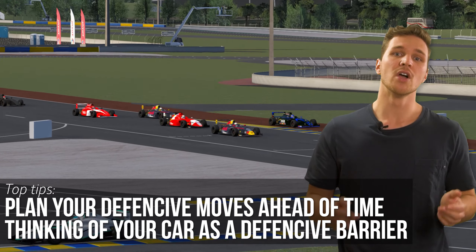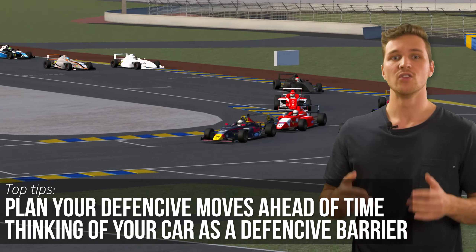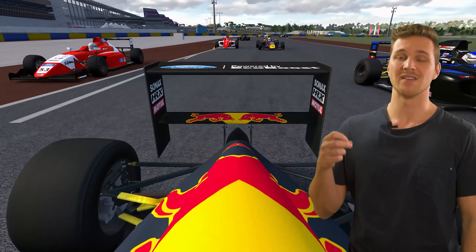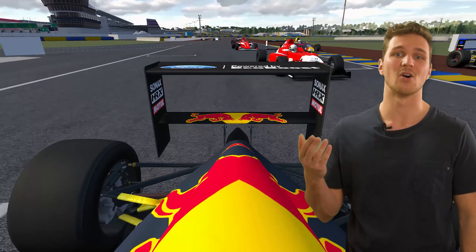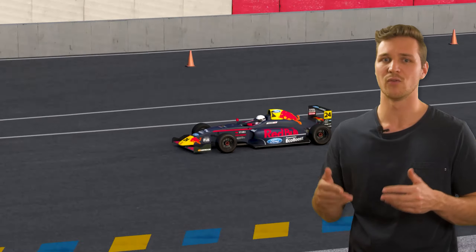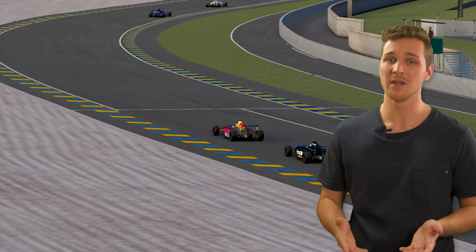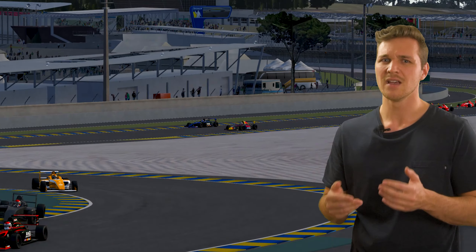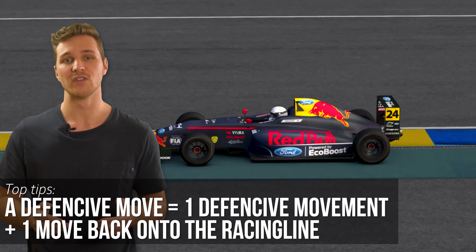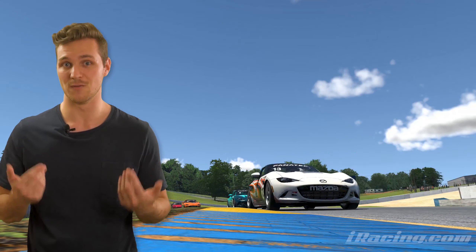As a defending driver, you want to force the overtaker to move the long way around you. That's why in most cases, you'll want to protect the inside to the corner that is coming up. But that doesn't mean you should stay put next to the white line for the whole straight. The commonly accepted rule states you can do one defensive maneuver, which means you can go from the racing line to a defensive line and then back to the racing line. This is why it's so important to understand the right timing of events.